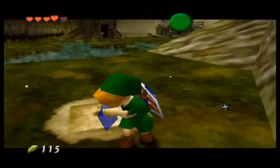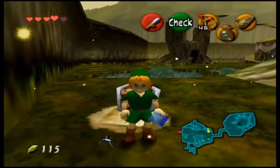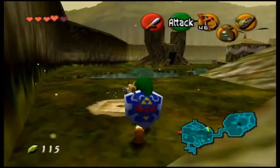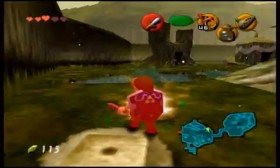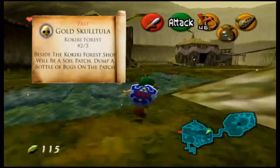You want to recapture your bugs because it releases three at a time instead of one, and you just need to capture one bug. A gold skulltula will appear and you can defeat it — one less skulltula to worry about.